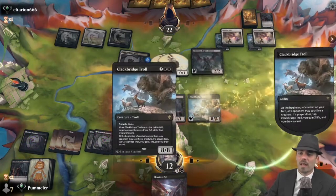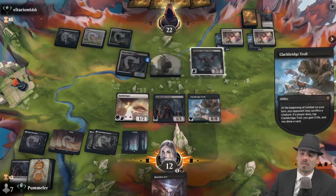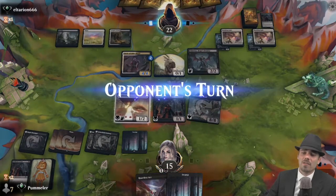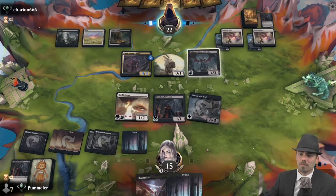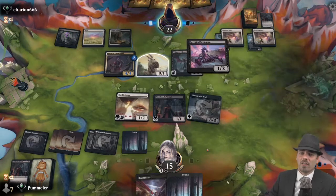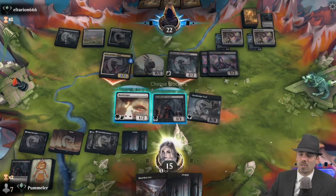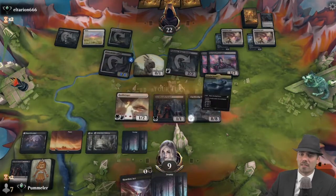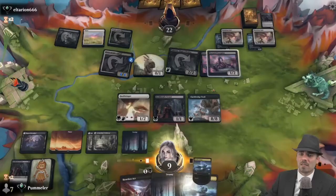A brand new Clackbridge Troll comes down — we prevent the 0/1s from entering the battlefield. Opponent still has 0/1s to work with unfortunately, but we go up to 15 and draw a card — it's a Swamp. Opponent's Tabor Axe is slowing down our Hushbringer, but opponent leads with a Serrated Scorpion, which gets in for six. We're going to take this damage straight — down to nine. Let's cycle this away.